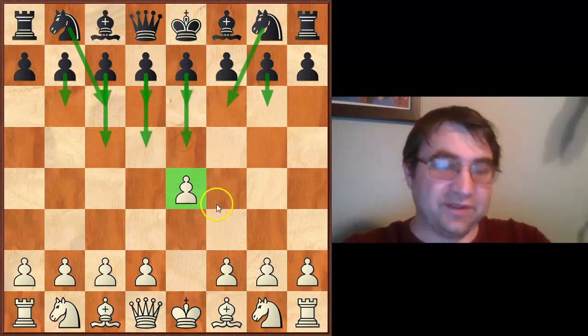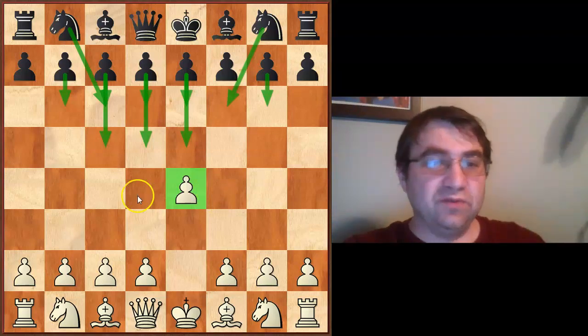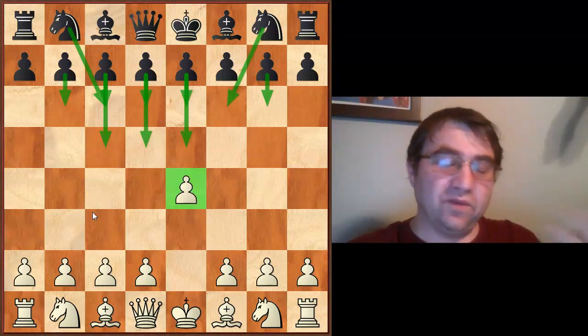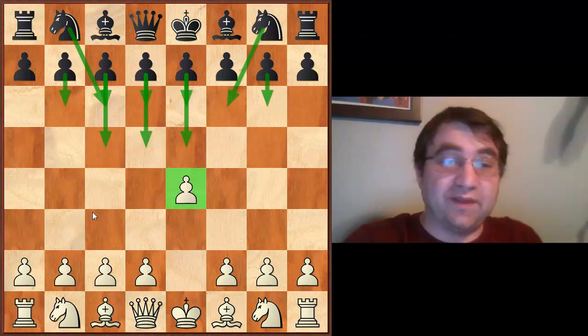When you play e4, you're signing on to play against all this stuff — including e5 — and with each move you're signing up to face all these openings. It's really important that you have at least one line against every major line you're facing, even if that line is a shortcut or a stopgap.